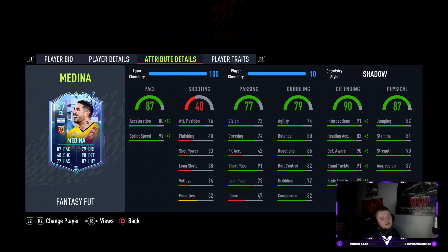Defending — eight out of ten. Strong stand tackles, good slide tackles, really strong R1 stand tackles. You can trust him to tackle and the ball sticks to him or goes back to your players — highly valuable. Physical — seven out of ten. Strength and aggression combo is good, though it's unfortunate you can't boost aggression since you need the Shadow to boost acceleration. His jumping lets him down here.